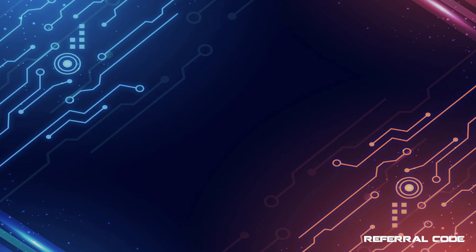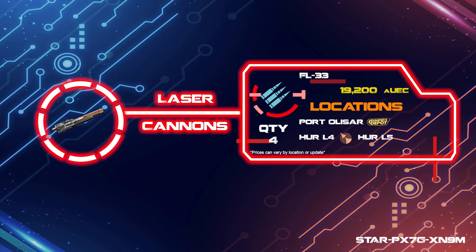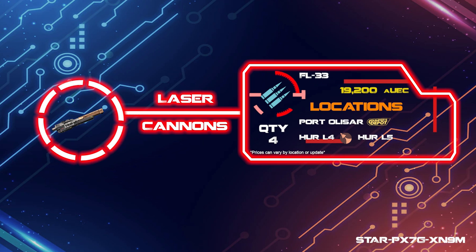If you want something with a little more oomph that can take on larger ships a little better, you can swap those larger repeaters out with four of the FL33 laser cannons instead. Many people do not use this as a hardcore bounty ship — more for defense — so I doubt most will need to make this swap, but it's an option if you intend on doing more bounties.